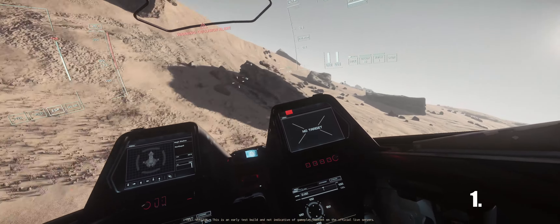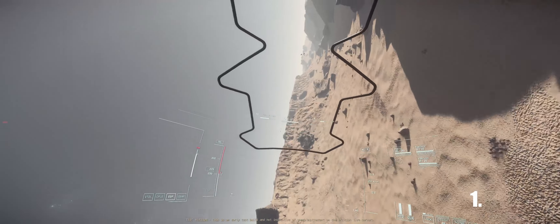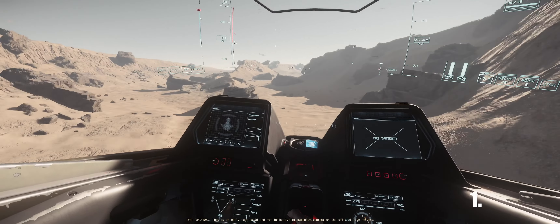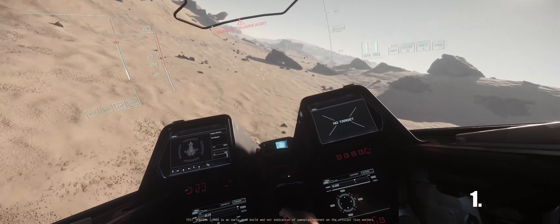Turn your flight assist off. You want as much control of your velocity as possible, as the flight assist will hinder you. These settings can be found in the options menu under game settings. The settings you want to set to off are G-Safe, Speed Limiter, and Proximity Assist. This will apply on the next ship you spawn.